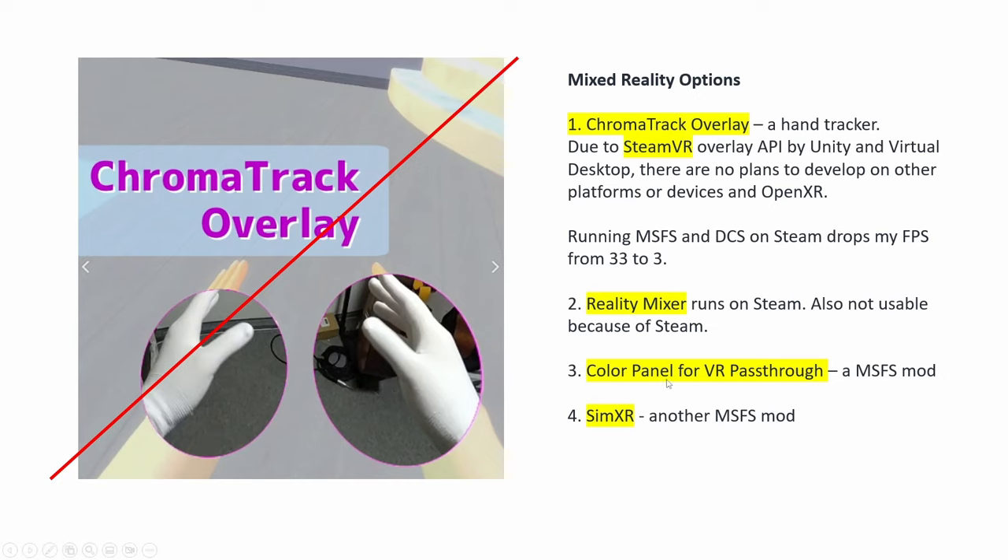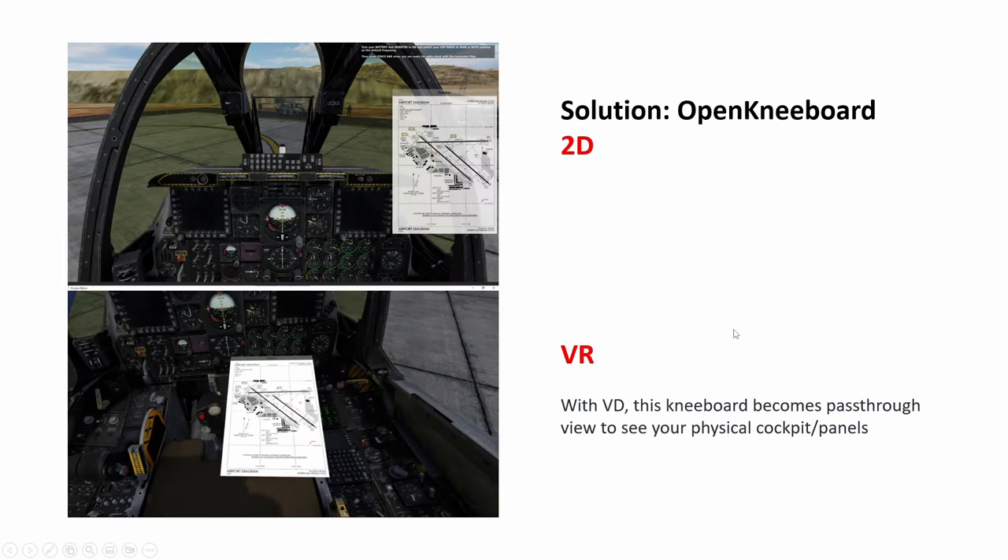Next we have the recent application Color Panel, and the latest one, SimXR — these are Microsoft Flight Simulator only, so all these are not available for DCS. So we have to use Open Kneeboard.